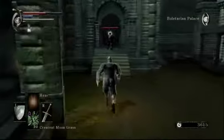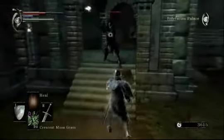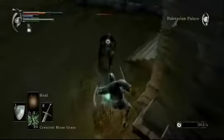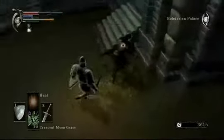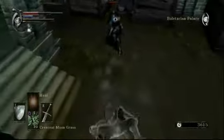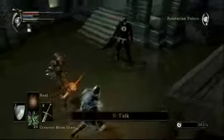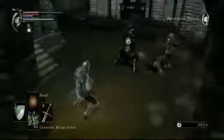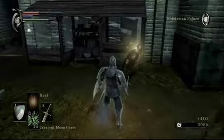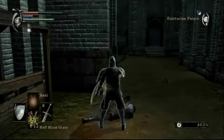Well, first let me clear out these knights for our friend Ostrava before he gets into any serious trouble. This blue knight has a two-handed sword. He has a long attack range and his sword does a lot of damage. However, he can't block with a shield since he doesn't have one, which means we're able to more readily do damage to him. And for that reason I really prefer the two-handed knights to the shield knights, because I don't have to worry about trying to parry them.